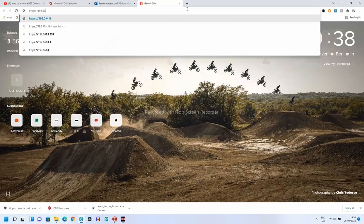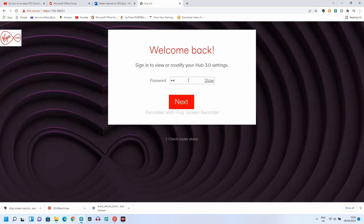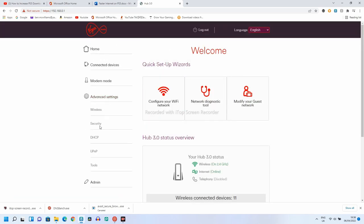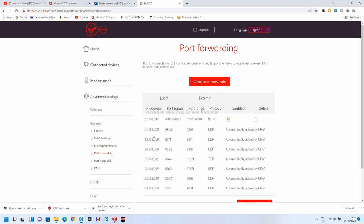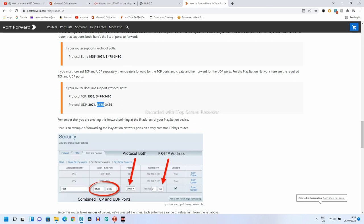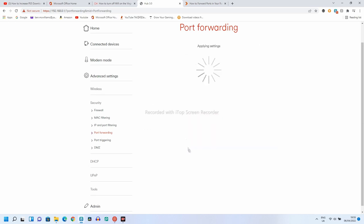Number 12: Port Forwarding. You can further increase the PS5's internet speed without an Ethernet cable using port forwarding. You'll need to access your router settings — find the login on the back of your router. Log in, go to Security, Port Forwarding, and check the protocol your router uses — TCP or UDP. Then go to PortForwarding.com and find the best ports for the PS5 and add a rule for each port. You should see improvements in your speed tests once you've done this.